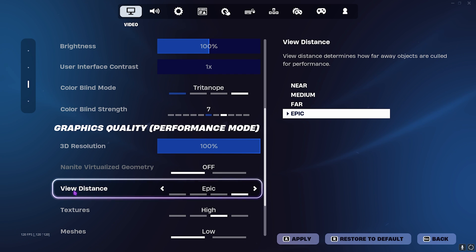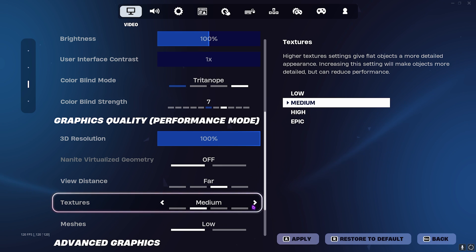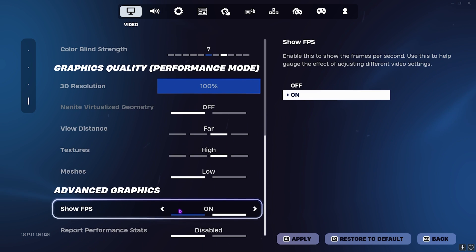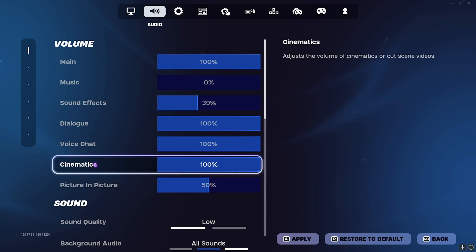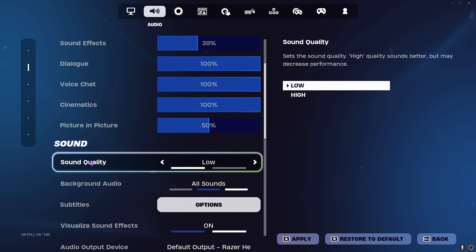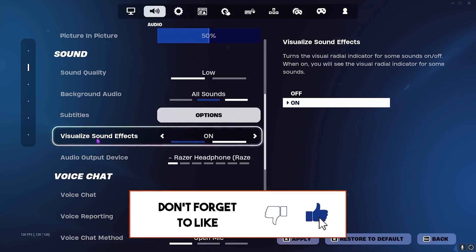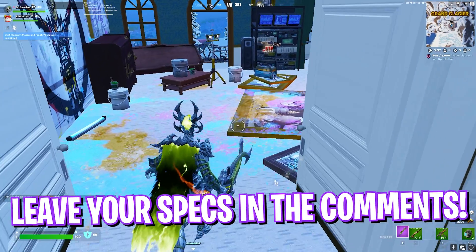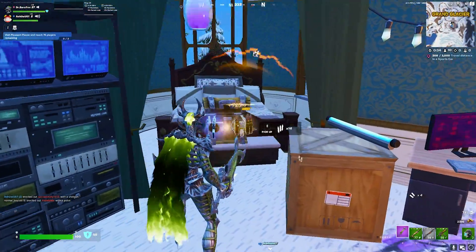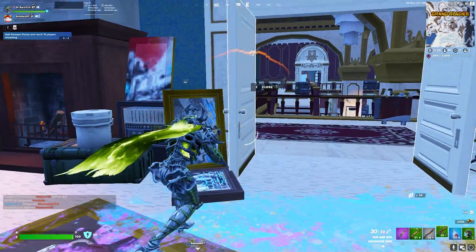For View Distance, I keep it at Epic but you can set it to Far. For Textures, keep it Medium or High. For Meshes, keep it Low. Turn Show FPS on. Once done, go to Sound Settings, scroll down to Sound Quality — keep it Low, because keeping it too high can cause drastic performance issues. Once that is done, press Apply and you're good to play Fortnite with the best settings possible on your PC. A new best config guide for Fortnite will be coming out soon, so stick around.